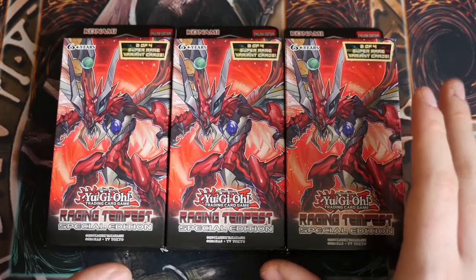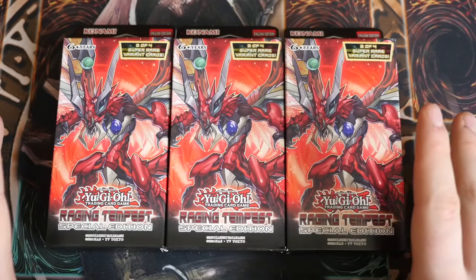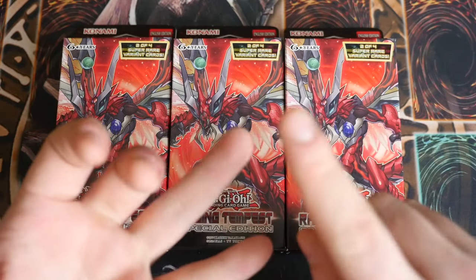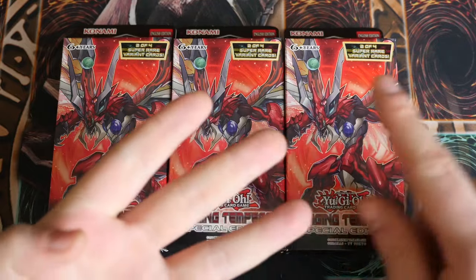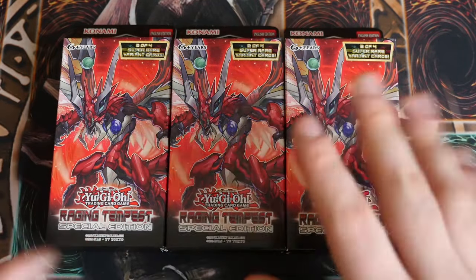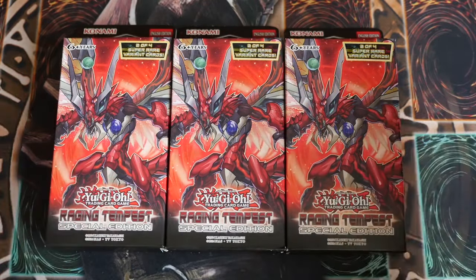For the giveaway this week I will be giving away the promos from the set — your Super Bababoon, your Kakarust, your Elemental Hero, and your Number 22 Zombiestime. Whichever ones I get in these I'll give away, so we'll go from there.